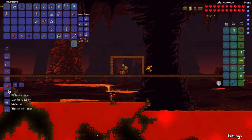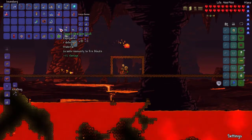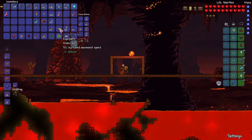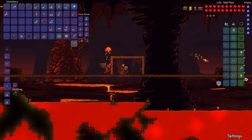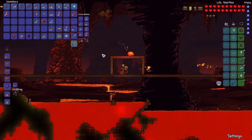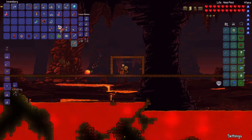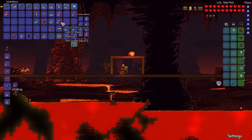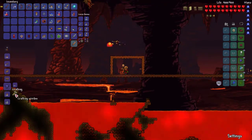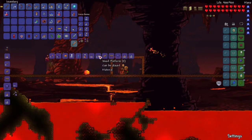All right. So first, let's make our skull — yeah, that's cool, I'm fine with that. Replacing the egglet. And then there we go: 21 hellstone bars. And with that, we still can't make anything.